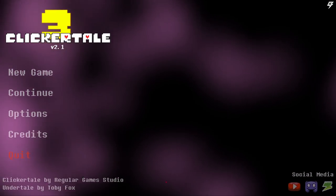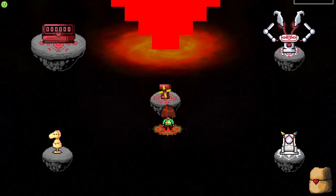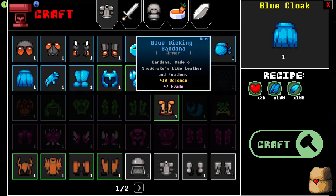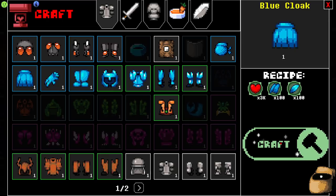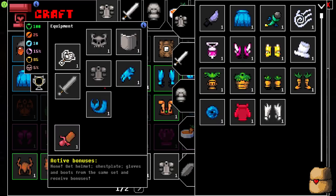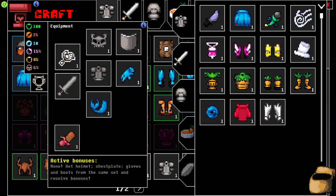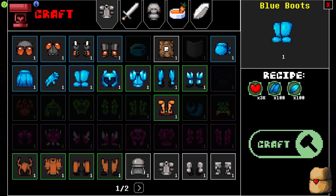What's up guys and welcome back to Clicker Tail 3. We're gonna continue — I prepared two things that I want to craft. Real quick we're gonna go to the anvil. The first thing is gonna be the blue cloak, the blue armor set piece. I kind of want to go for almost the full armor set except for the bandana, because we do have the OP Mutated Skull right now.